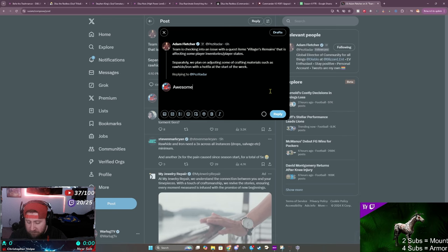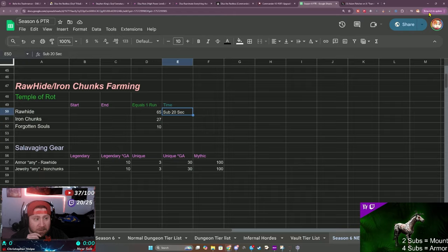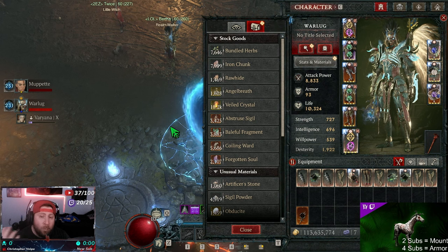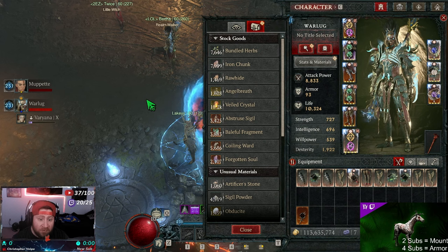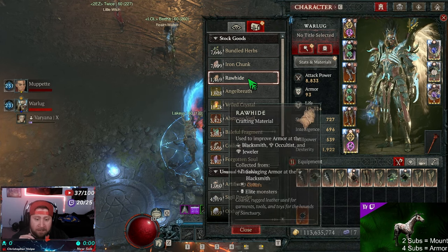I made a little spreadsheet to figure out exactly how to do these things. We have two different ways to farm these per hour. One of them is a little more fun than the other, however it gives significantly less materials. The second strategy to get the most iron chunks and rawhide per hour is boss fighting.